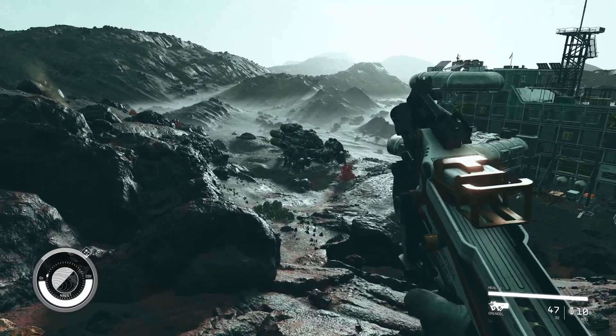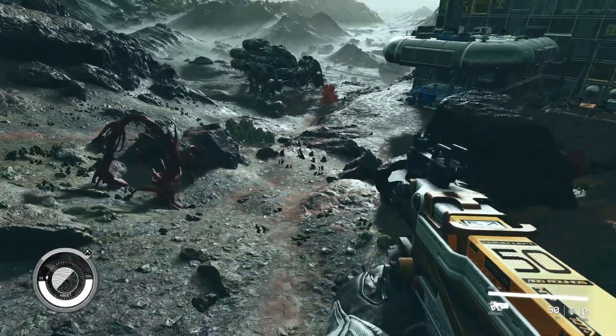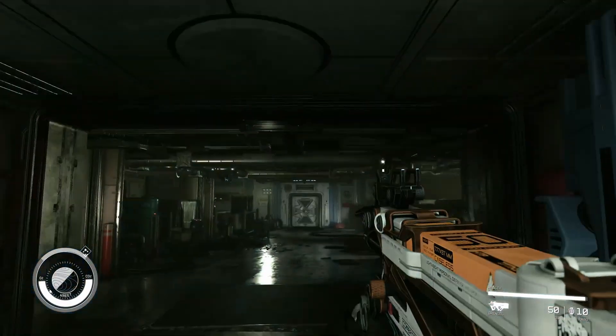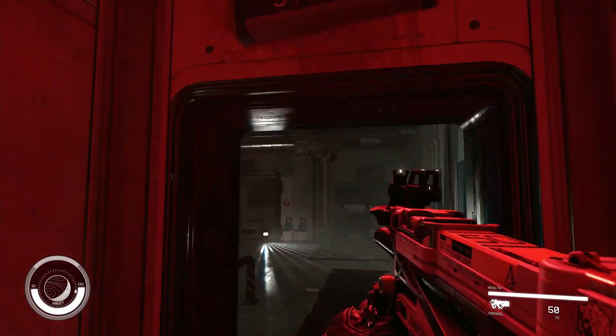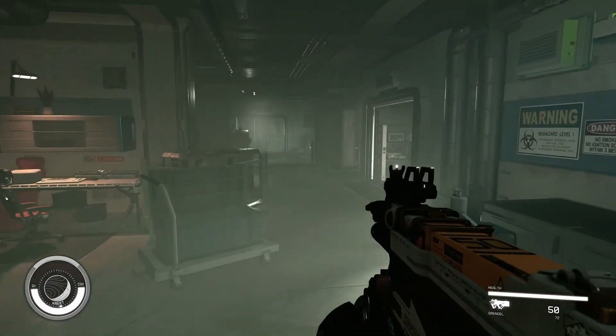Now, combat. The first thing to take note of is your jump and how you land. It's quite high and the landing seems to cause some type of damage, which probably reinforces what I said earlier about gravity playing somewhat of a role in this game. It's clear we have a boost-like jetpack jump, which should bring some verticality into this game.